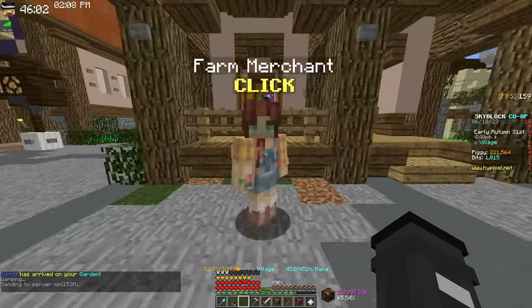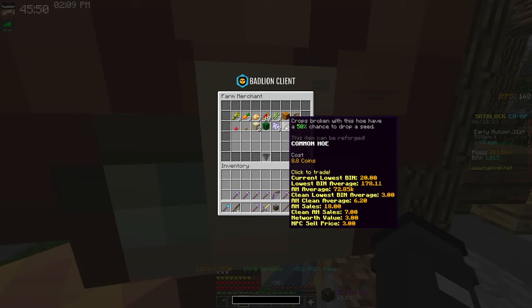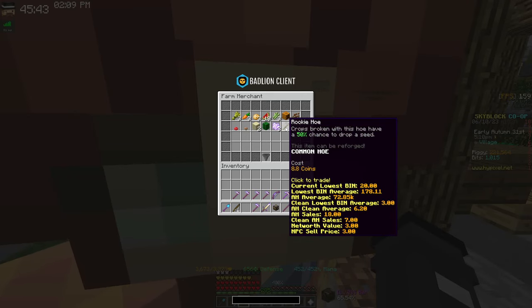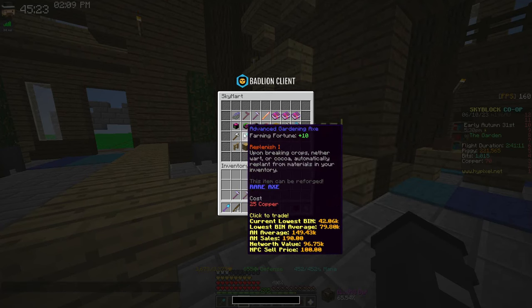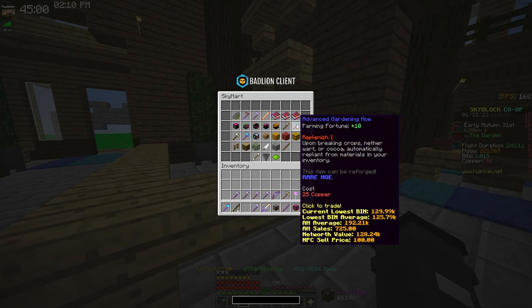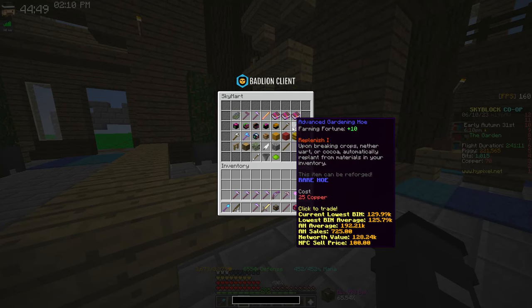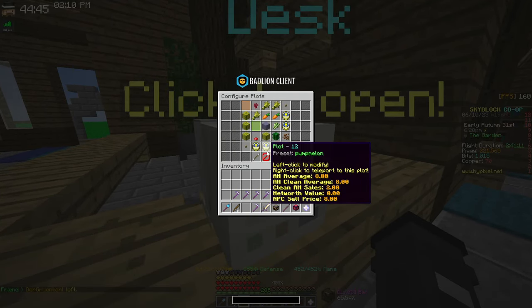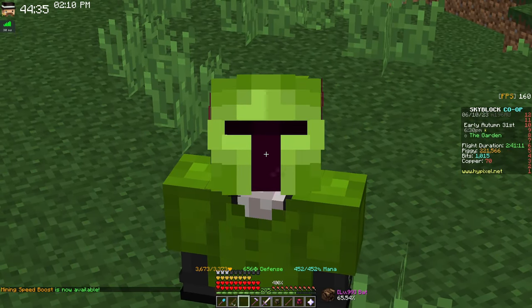There are a few early game things I didn't cover — mainly because they're easy to skip. You can buy a Rookie Hoe to farm wheat for a bit, it literally costs about 10 coins so it's a fine starting point. There are also tools in the Sky Mart: the Basic Gardening Hoe and Advanced Gardening Hoe, and same for the axes — now that they've put Replenish on these, they might actually be worth it. Generally though, once you hit Garden level 4 you want to buy a Pumpkin Dicer and grind pumpkin until you have enough money and farming level for the other tools.